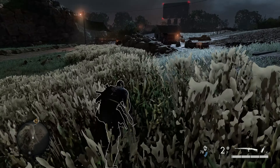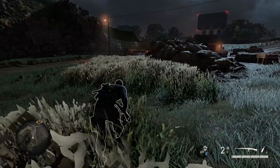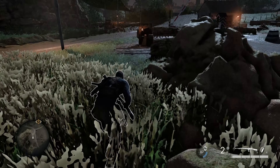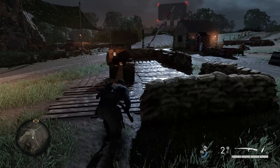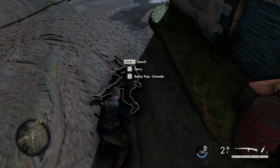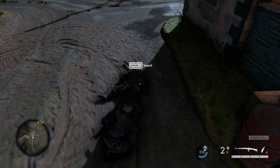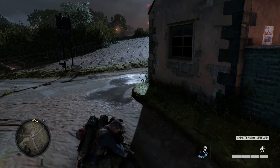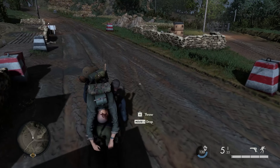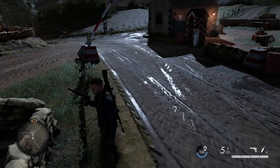I do like how the grass keeps us covered on this one — leaves us a little white silhouette. As I was saying, I quite enjoy the fact that the grass keeps us covered, there's a little silhouette of where we are. We'll search him first before we pick him up and launch him. We can always throw bodies in the older ones but I just don't think they travelled as far as they do now — he just yeet, gone!